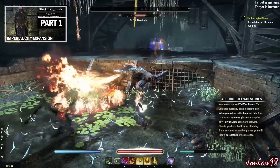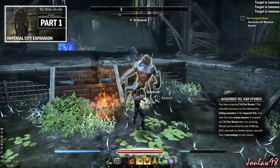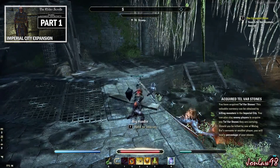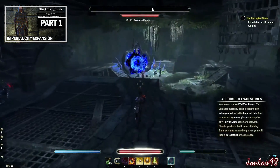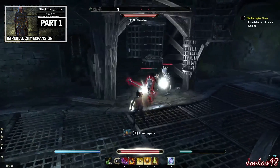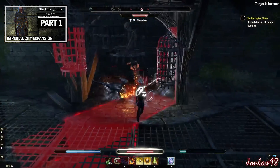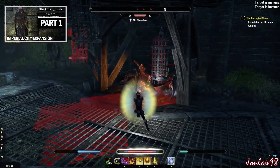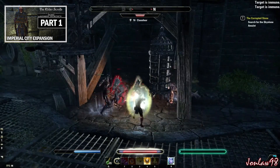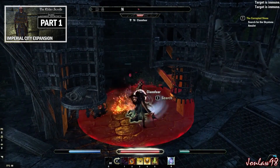The first expansion that came out was Imperial City. This one is PvP only — it occasionally has a few quests, but they're not really connected to anything, so they're not that important. The price tag for Imperial City is $20. Keep in mind you can get all the expansions through the ESO Plus subscription, which is about $15 a month. But if you want a one-time permanent purchase, then pick whichever one suits you.